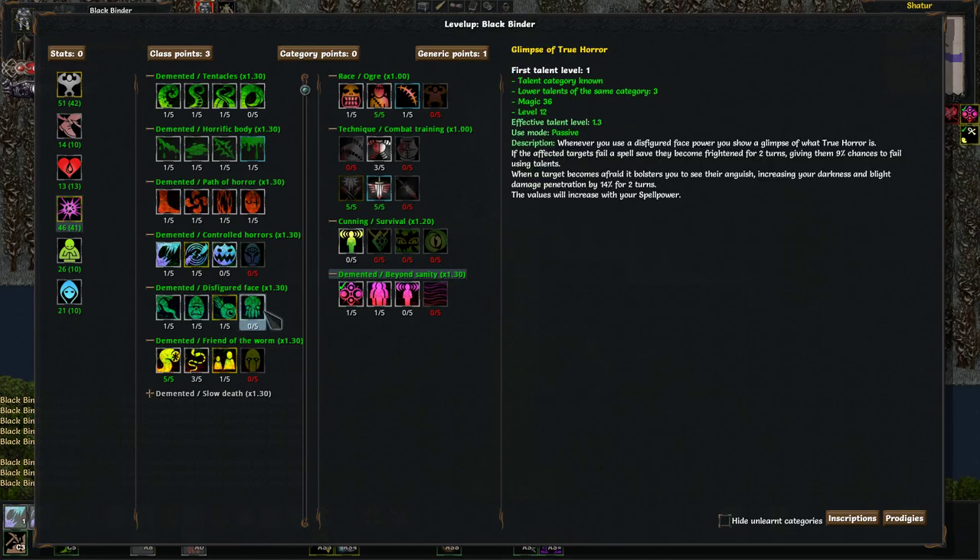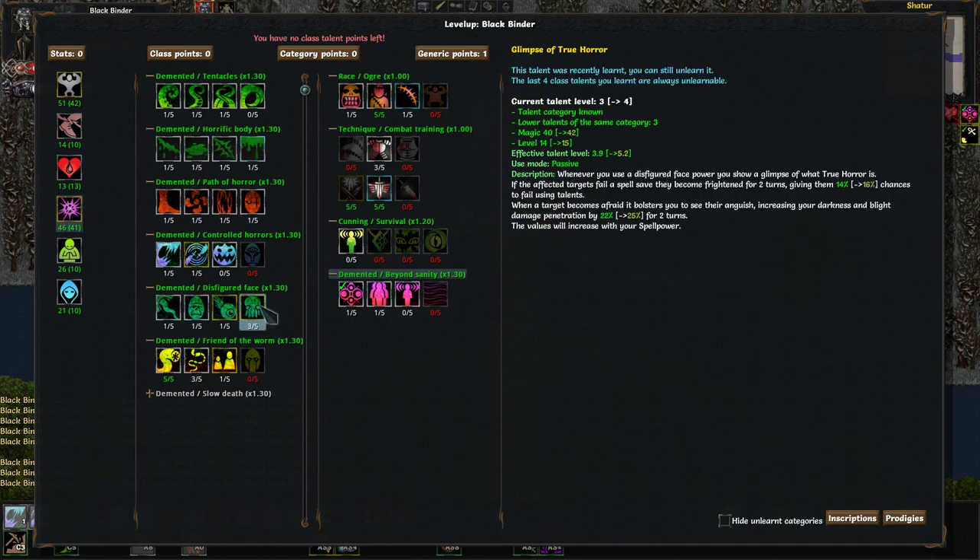Neither one of these are good enough for us to bother with. We could get this — it's for two turns, the damage buff — so if we could beat the spell save, it would increase our damage with darkness and blight by about 50%. But I like this one — it does cost insanity, but that's okay. Let's just test it out first.